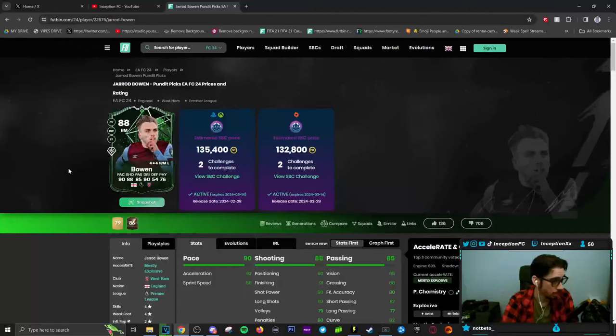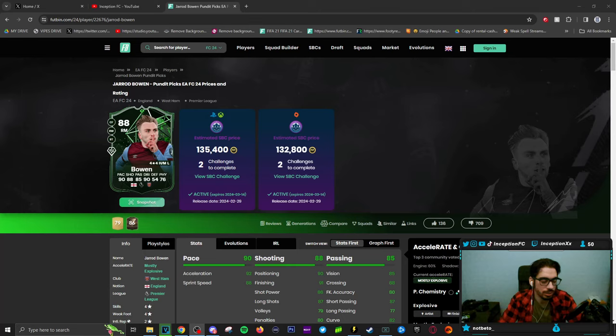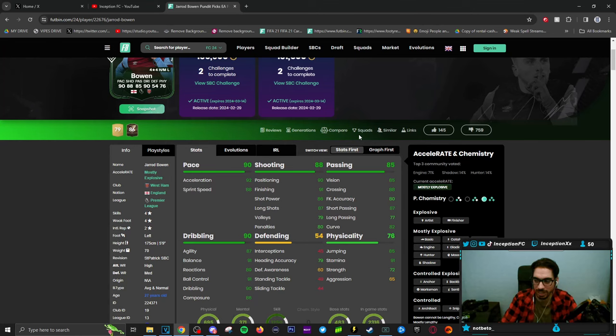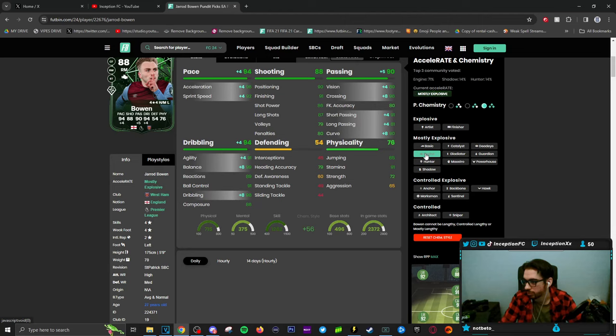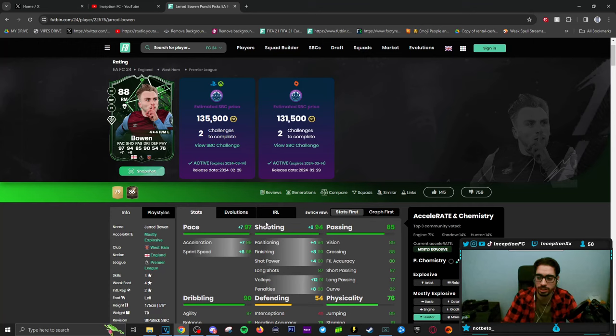Final verdict on the Bowen card: you guys know how EA works when it comes to dropping SPCs. Sometimes the dislike ratio on this card is warranted, because listen — they have the capabilities of releasing a cool SPC like this and just giving you the dribbling stats. They have the ability to do this, they just choose not to. If you take a look at the non-rare version of the card — average and normal body type — by default the base card stats for dribbling is just set up too low. Most people on FUT are actually giving him an engine chemistry style, because even they know his dribbling stats are just too low for the current meta.